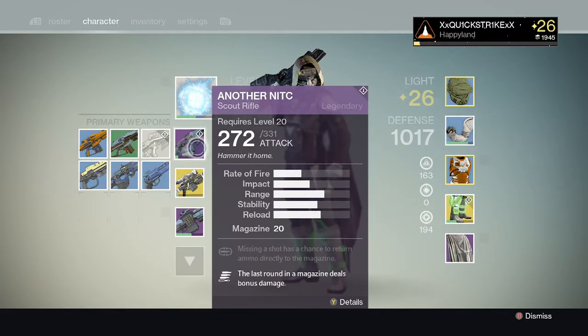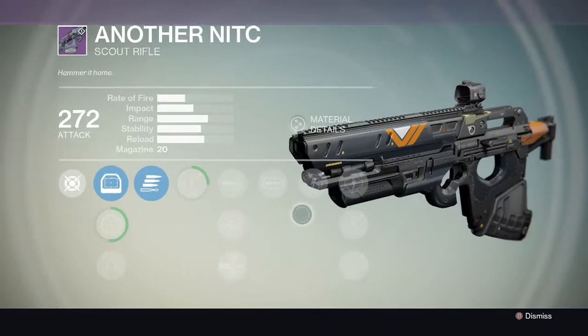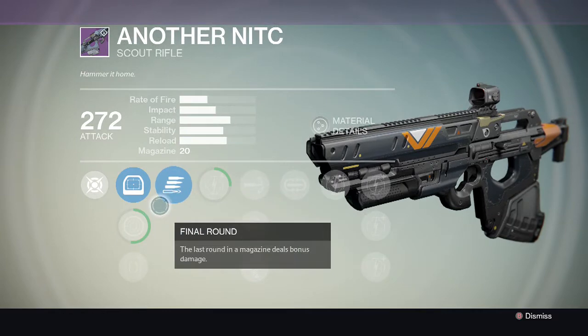First off, I got another Nicked, which is a primary scout rifle from the Vanguard, which is a really good scout rifle. Here are all the perks for it.